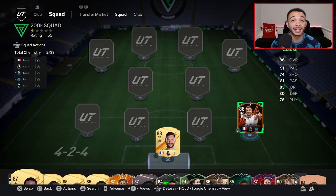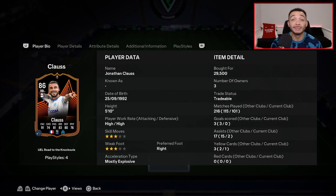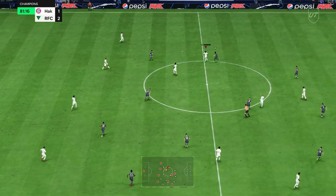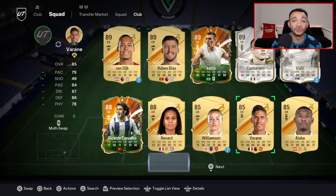In the right back position we're going with 86-rated Road to the Knockouts Jonathan Clauss. I really like this card this year. With the shadow he definitely has enough pace, his defending is pretty good, physically he's okay, he moves well, passes well enough, can shoot if needed. He can go forward, he can defend — around this price range I think he's your best option.